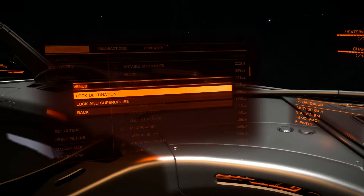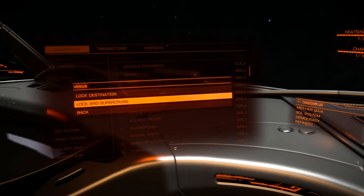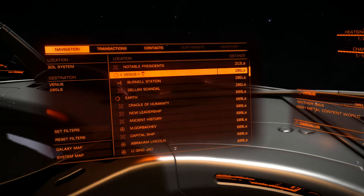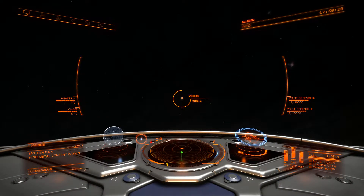You can lock a destination by cycling through the menu, using the spacebar to select things, and W and S to scroll through the options. The lock-and-supercruise function I don't find very useful for the most part — I usually prefer to do that manually. However, I encourage you to play with it if you'd like. I'm going to lock the destination, which is not required to enter supercruise, but it gives me an idea of where I want to point my ship.